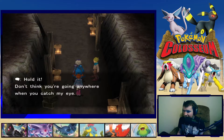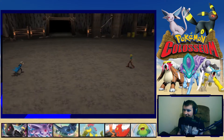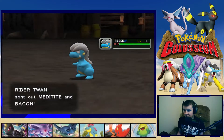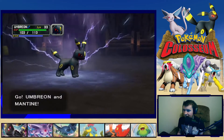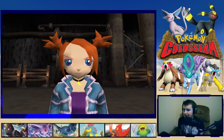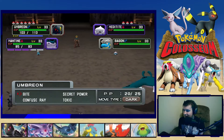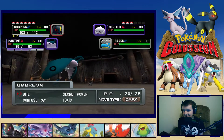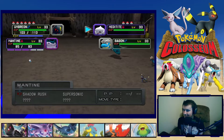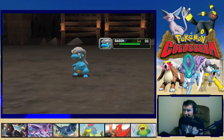Another trainer — Raider Twan — stops us: 'Don't think you're going anywhere when you catch my eye!' He has Meditite and Bagon, both level 33. That's a tough team. There's a Shadow Meditite — I might use that guy! Psychic/Fighting typing? Is he Psychic? Let's Toxic the Bagon first — I don't want to get Dragon Raged or anything of that nature.